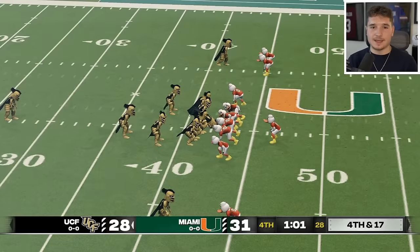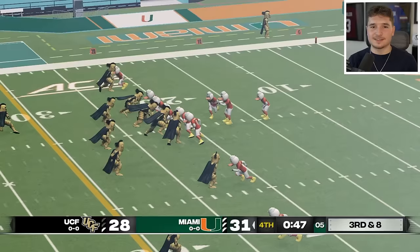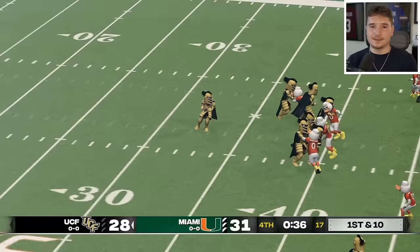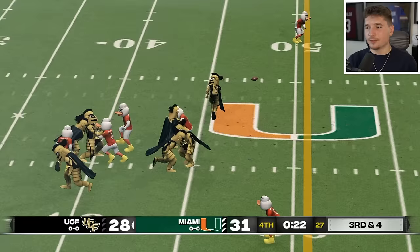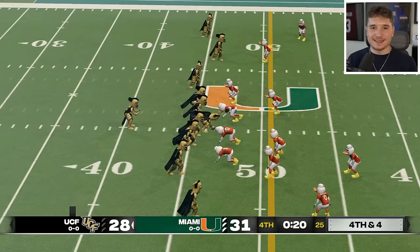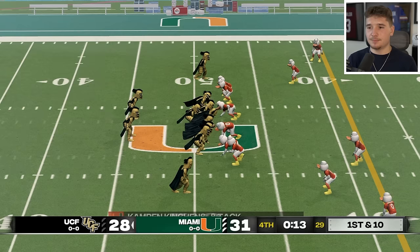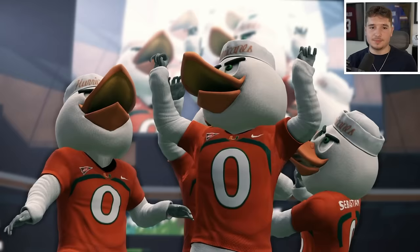UCF has all three of their timeouts, so their goal is to force a three-and-out — we just watched Cincinnati fail in this same situation. Miami doesn't pick up 3rd-and-8, so with 35 seconds to go down the field, UCF needs a field goal at minimum. On 4th-and-4 they get the first down, but they're taking forever to spike the ball. With that tackle and bounds, the game is over because UCF simply couldn't get a snap off.